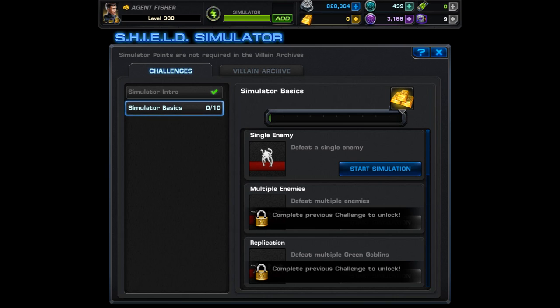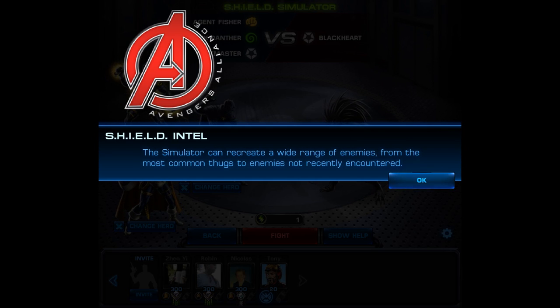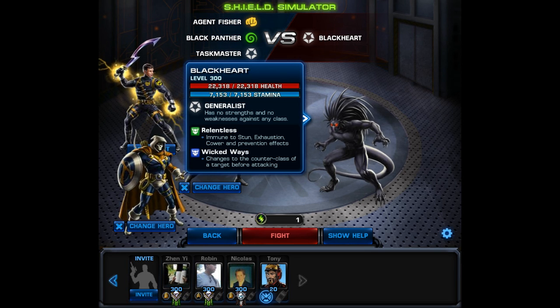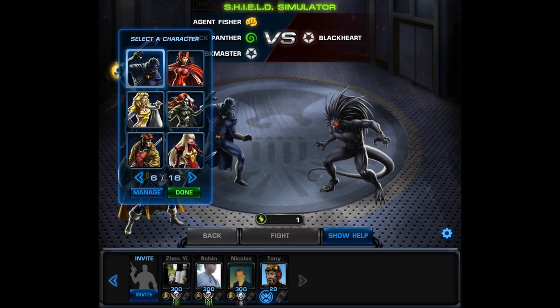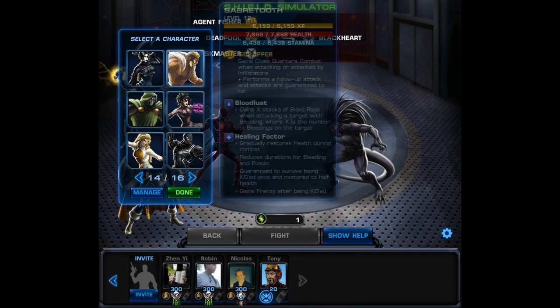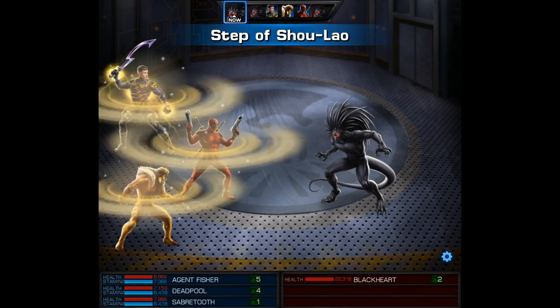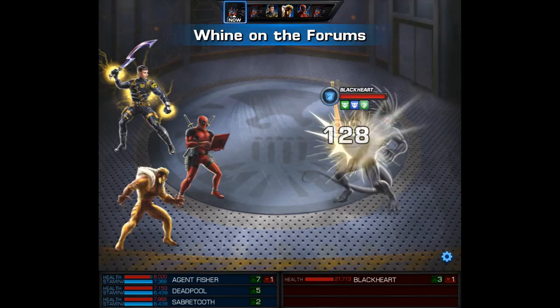Now back to the simulator basics challenges. First off you have to defeat a single enemy — this seems like it's going to be pretty easy. At the start of the sim they give you a little tip saying it can create a wide range of enemies from the most common thugs to those not recently encountered. And they weren't kidding — we're going to be facing Blackheart. He was a past boss and group boss and was actually a pretty formidable one. Because of that I'm going to use a team I used against Arcade: Deadpool and Sabertooth. This team was pretty effective at doing major damage to group bosses. One thing I forgot was that I have a full Scrapper team and Blackheart's going to go anti-Scrapper, but I do think they made the basics easy to beat.